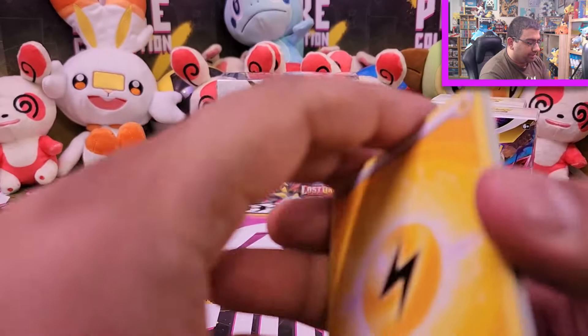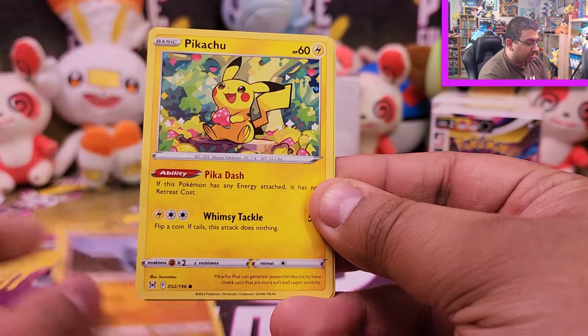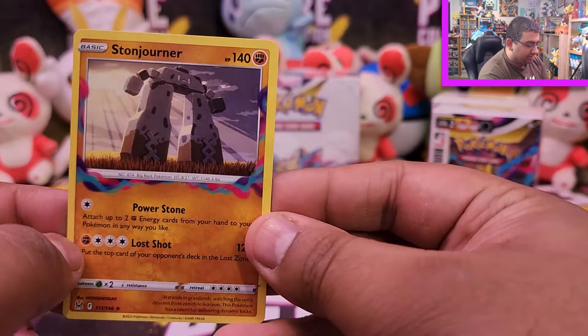Bonus pack two: Colress's Experiment, Comfey, toolbox, Seel, Snom, Hisuian Zorua, Machop, Pikachu — love this Pikachu — Lumineon reverse, and a Stonjourner.